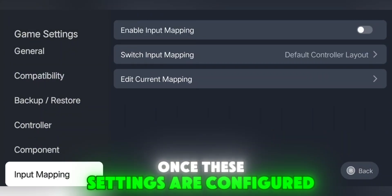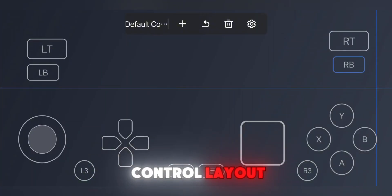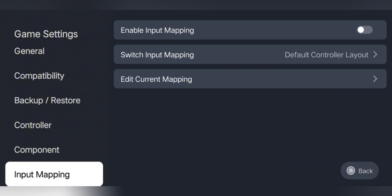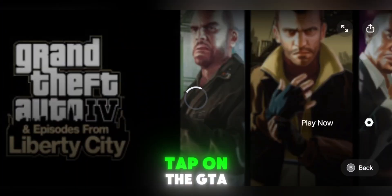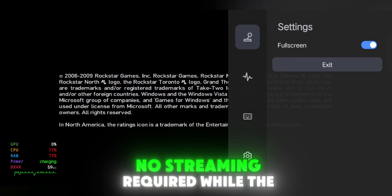Once these settings are configured, you can also customize your input mapping if you prefer a specific control layout. If not, the default control scheme works well for most users. Now go back to the home screen, tap on the GTA 4 icon again, and press play. The game should now launch and run directly on your Android device — no streaming required.